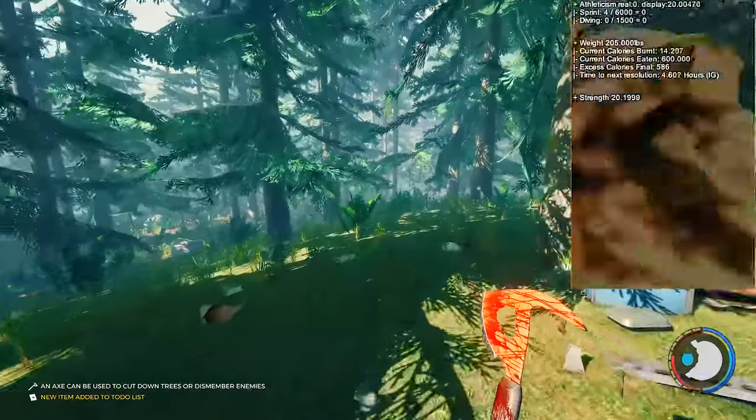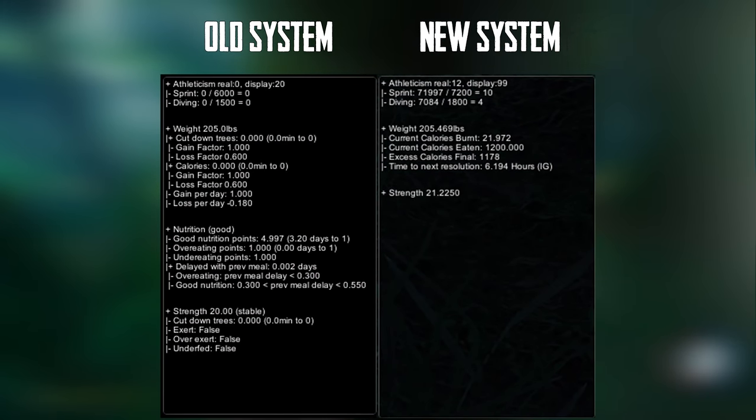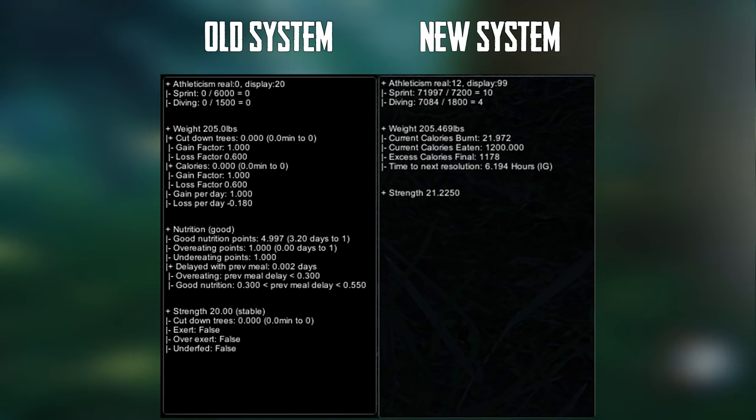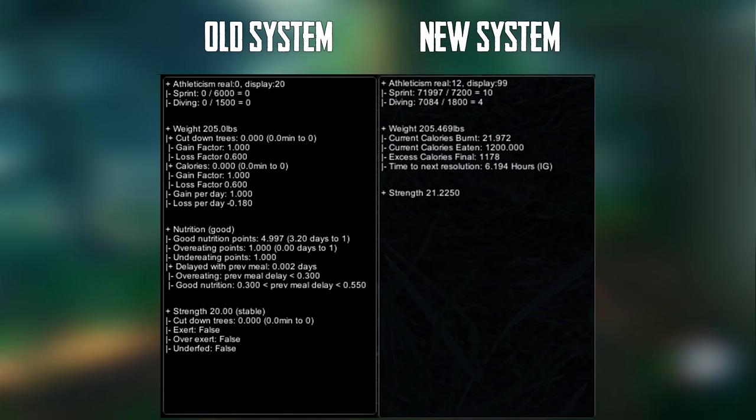The strength system has changed almost completely from older versions. It used to work on good nutrition points, bad nutrition points, and eating during a scheduled time — it was absolutely awful. It's no longer a thing. It now works on calories. If you've watched my older videos mentioning good nutrition points, that's completely irrelevant — just focus on calories. Swinging your weapon while you have calories raises your strength; swinging without calories lowers it. Calories are only a system for hard survival — in hard or normal mode you don't have to deal with that, just keep swinging.